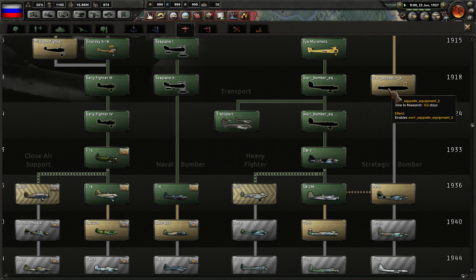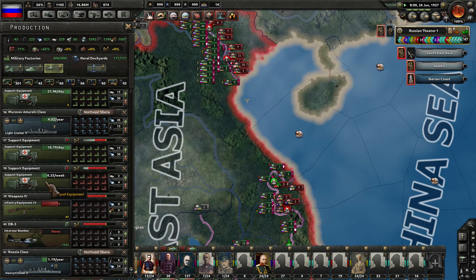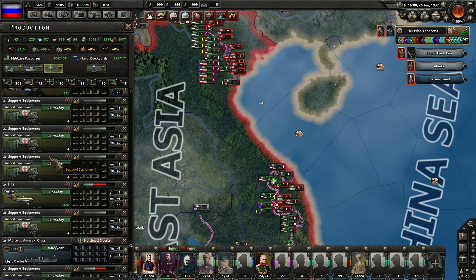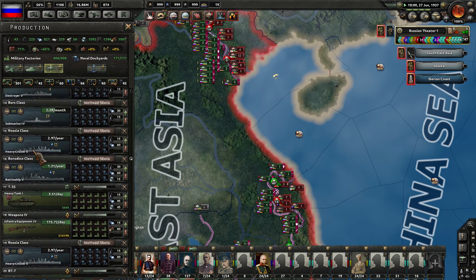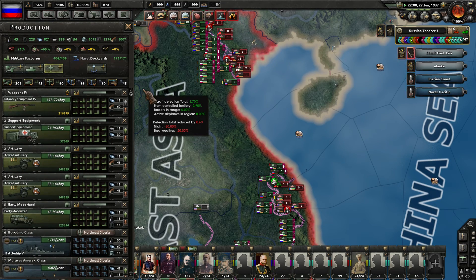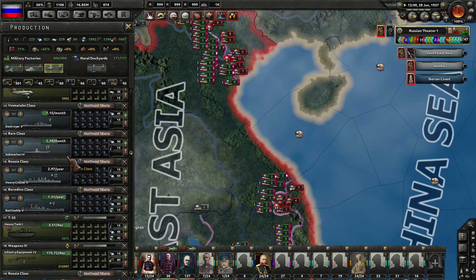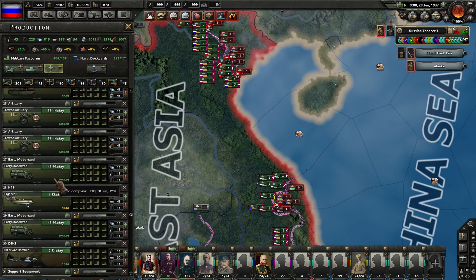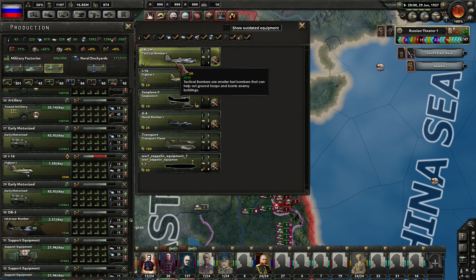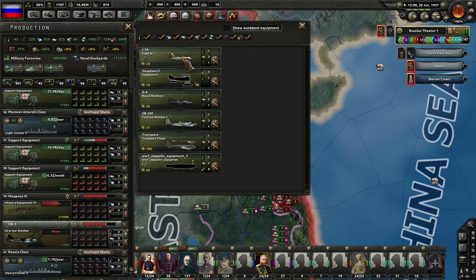Airship versus strategic bombers - let's move down that line, get the new airship in. Outdated equipment in production - the DB3s, the interwar bombers. You guys need updating. So we're starting at the top now and making our way down. Tactical bomber one - here we go. Starting to get into these 1936 techs now, which is exciting, the World War II techs. Switching over to tactical bomber one there.